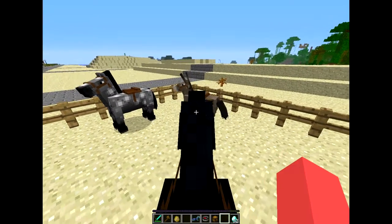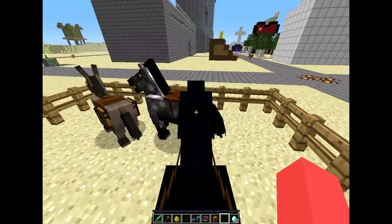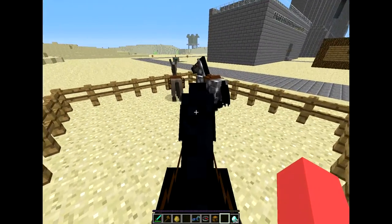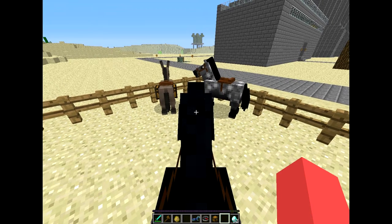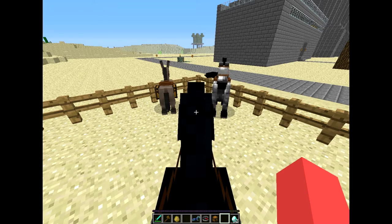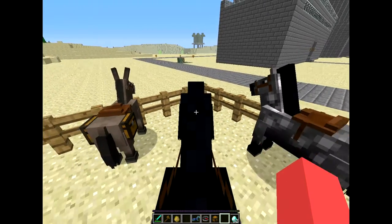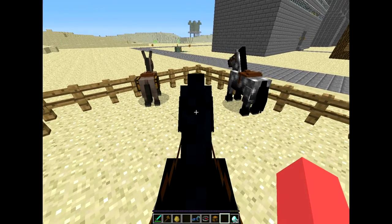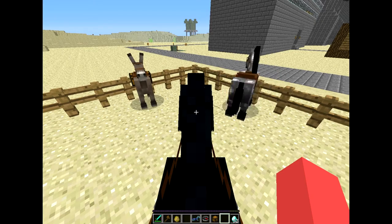Today we're going to check out this pretty cool horse plugin. It doesn't really protect your horses, but it lets you store them into virtual containers. You can log off the server and take them with you so nobody can steal them or kill them. It also comes in handy if you travel really far away and find a horse — you can virtually store it and then TP home.